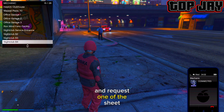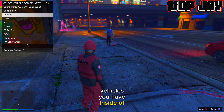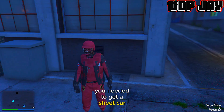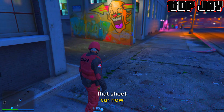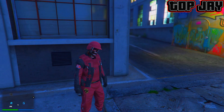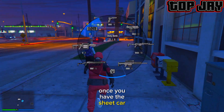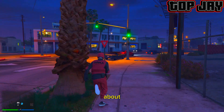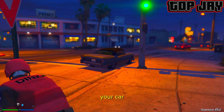Next thing you want to do is call your mechanic and go to your facility and request one of the street vehicles you have inside of your facility. Once you have the street car, you also want to make sure you have some sticky bombs — just put about three sticky bombs on your car.